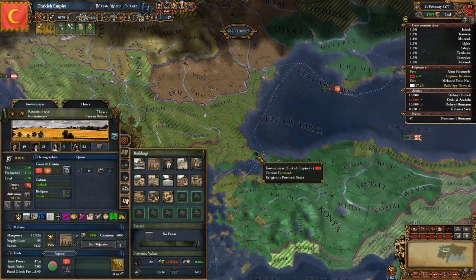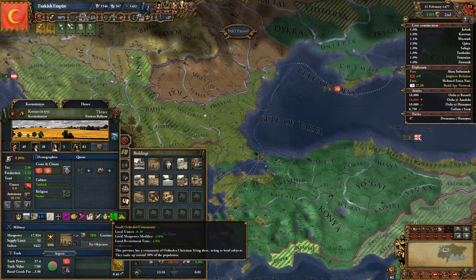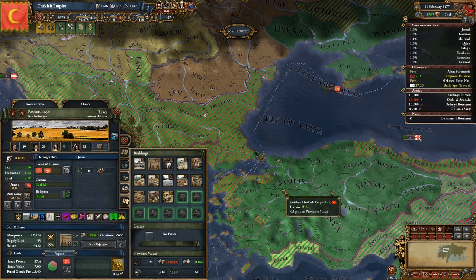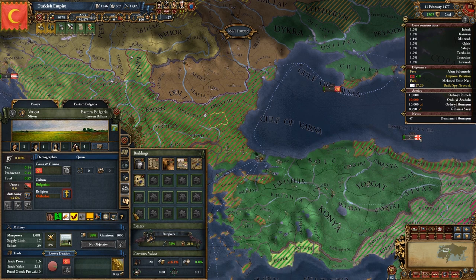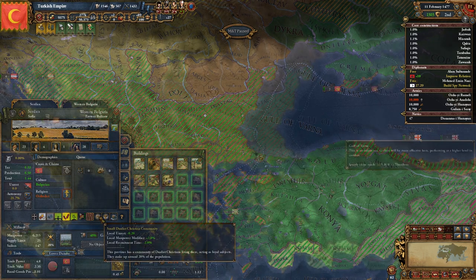Religion has also been heavily changed with the inclusion of the Digratia mod. This includes new religions, new events, and religious minorities. Instead of having provinces be monolithically religious like entirely Sunni or entirely Catholic, minorities exist as a province modifier, with their strength and benefits drawn from their size and whether the country tolerates them. Conversions have also been tweaked to now only change the religion of a province by about 20% every time, so you have to continuously send missionaries to convert provinces instead of it happening all at once.